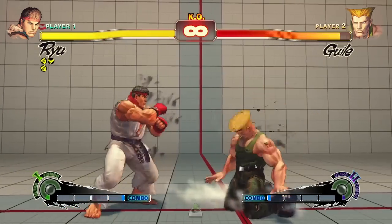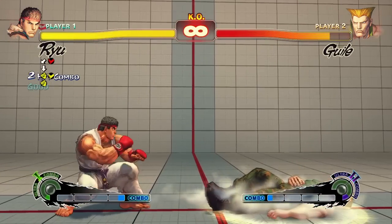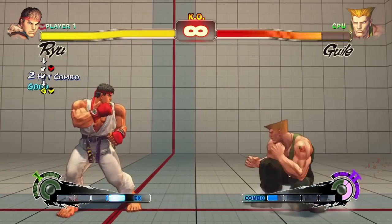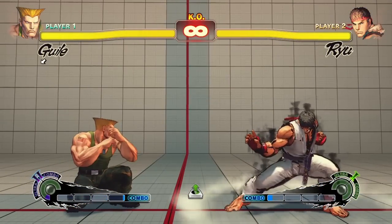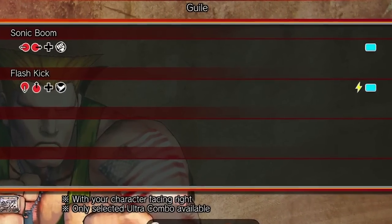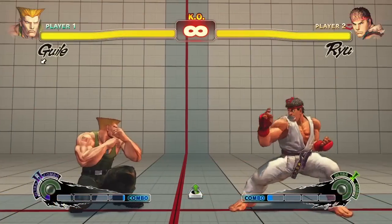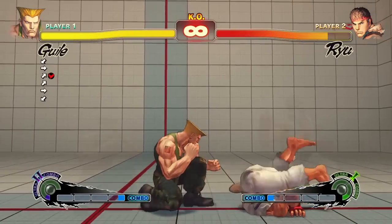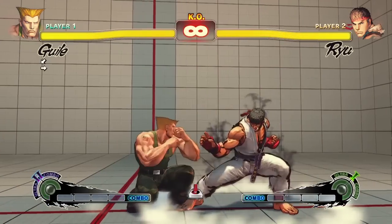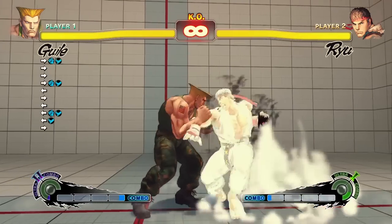Focus attack level 2 or 3 crumples the opponent to the floor, which gives you a free combo. Focus attack level 3 is unblockable. To deal with focus attacks, each character has at least one special move that is considered armor breaking, indicated by a lightning bolt symbol in the command list. Armor breaking special moves obliterate focus armor on contact, indicated by a shattered glass sound effect and visual. You can also break through focus armor by doing two hits quickly in succession, or you can just use a throw.